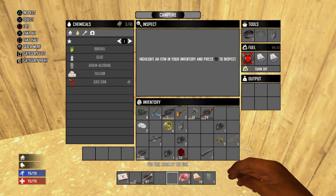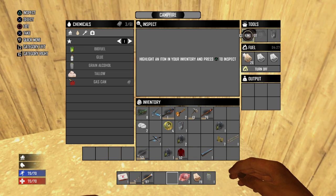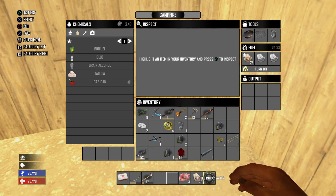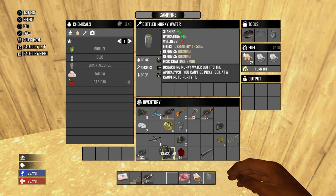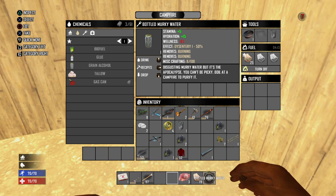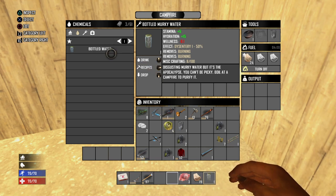You can burn wood at the campfire you make. You need a cooking pot to boil water. So for instance, if you want to make purified water, you hit triangle, go to recipes, hit left, and you click on 'boil water.'